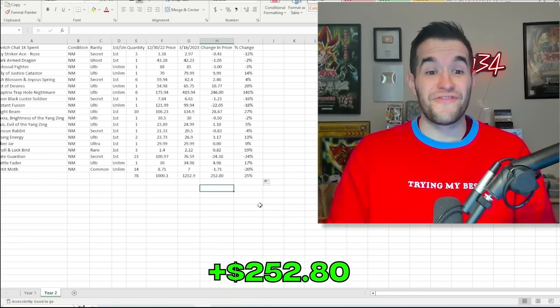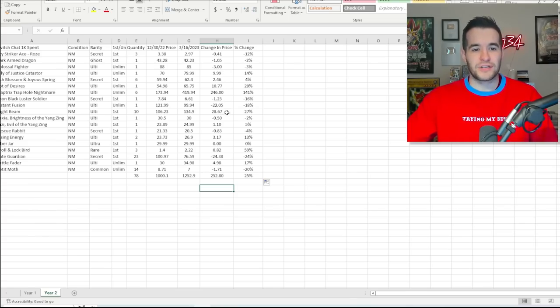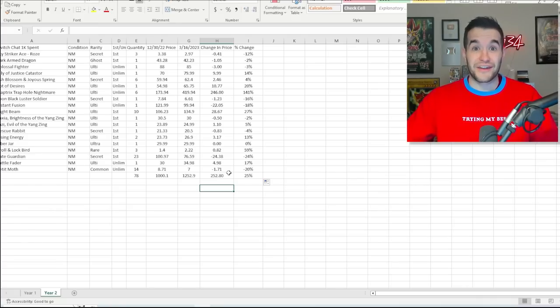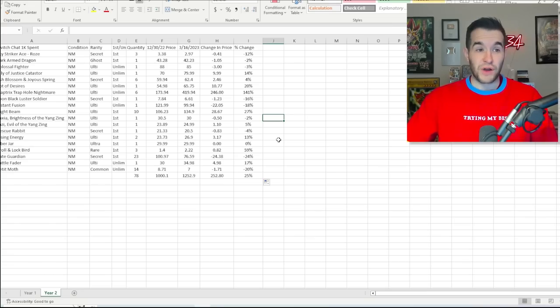After fixing the bottom numbers, we gained $252.80 total. Basically all the work was done by Traptrix Trap Hole Nightmare and Night Beam — though Night Beam only made $28. It was the Trap Hole Nightmare's $246 gain that really carried us through all the losses like $22 on Instant Fusion and $24 on Gate Guardians. If you take out the Trap Hole Nightmare we still made six bucks — pretty consistent everywhere else. That's a 25% total increase on our money, which is awesome. This is probably the most successful check-in we've had.